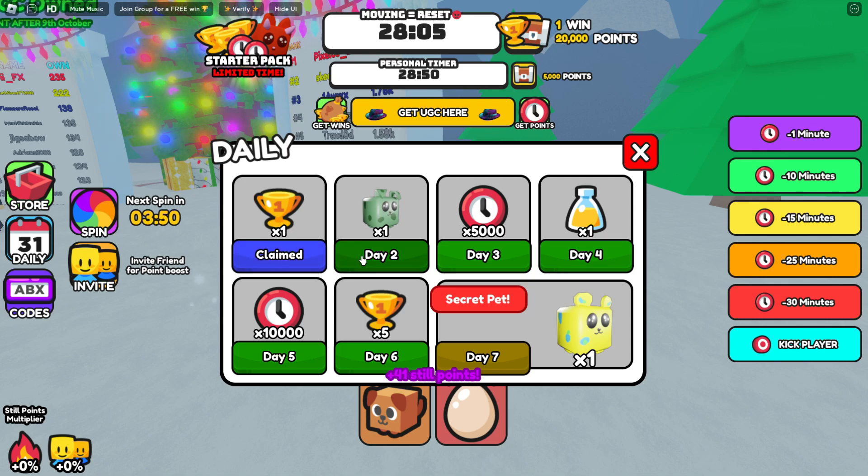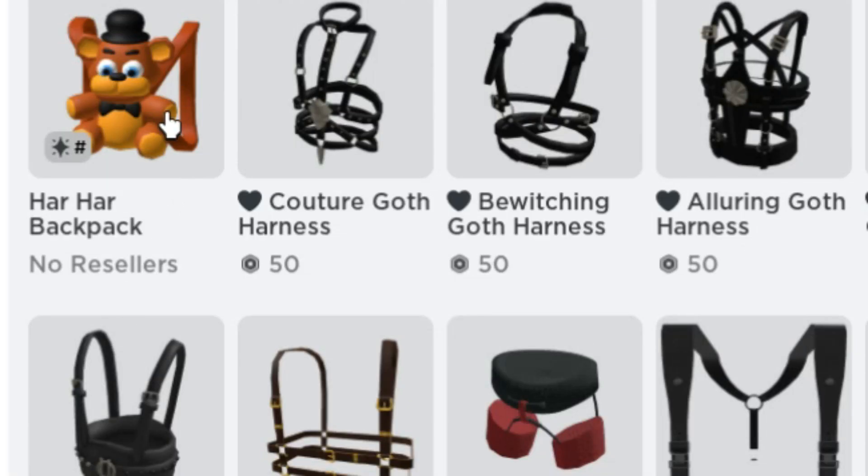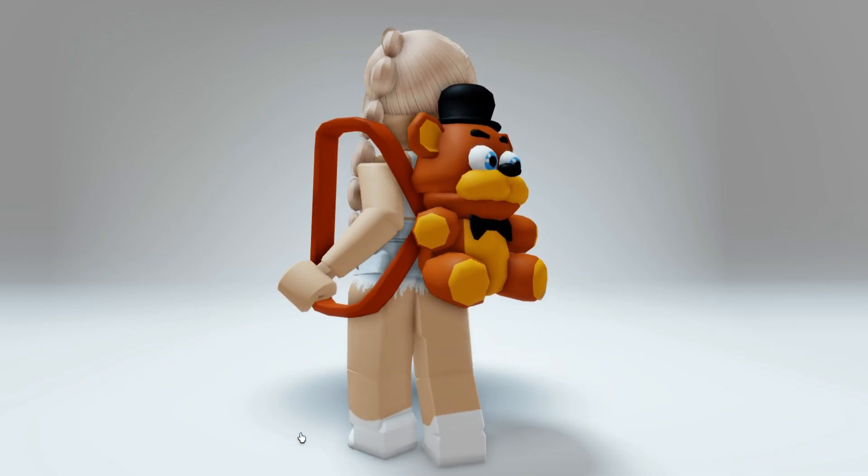We've just claimed it. Once you claim the items, the backpack will appear in your back accessory completely free. Now let's try on the Har Har Backpack.